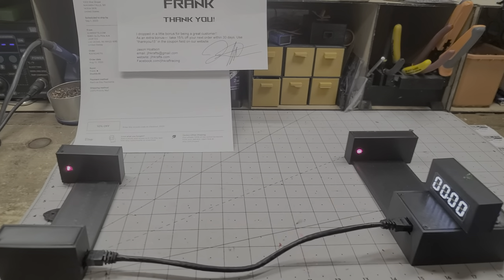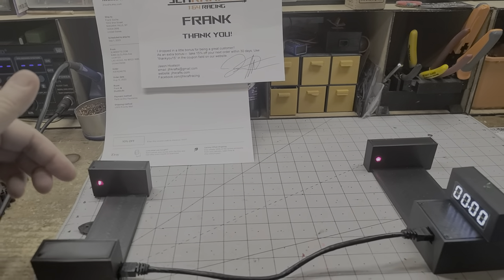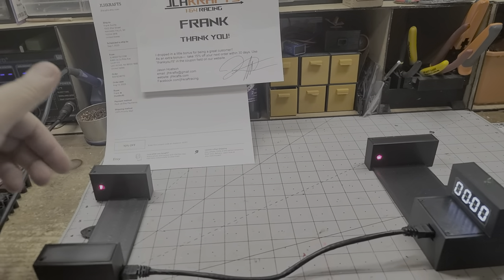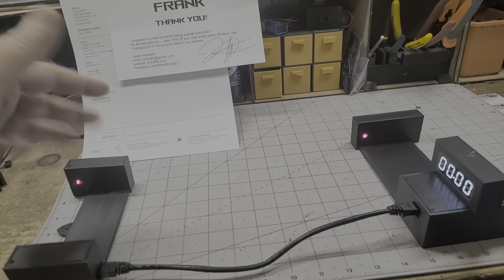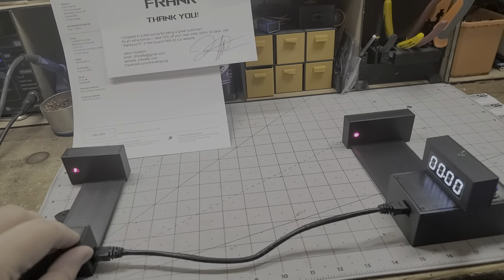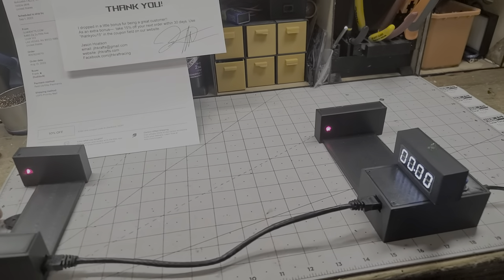Okay, so here is your system — this is the multi-track. You can put orange track or Adventure Force, Crash Racer, or blue track through it, whichever you are racing. This is your start laser and the end laser.